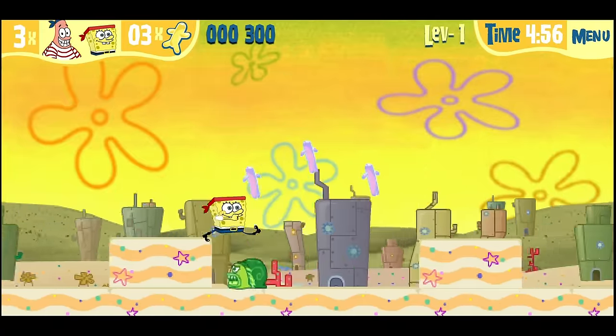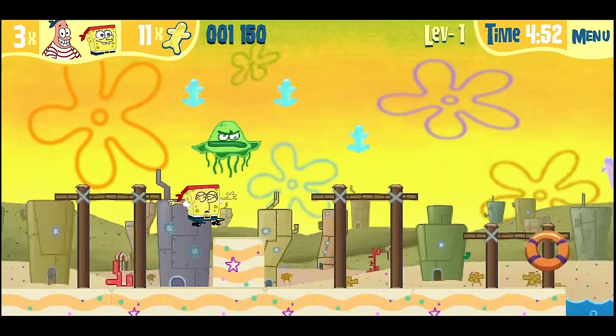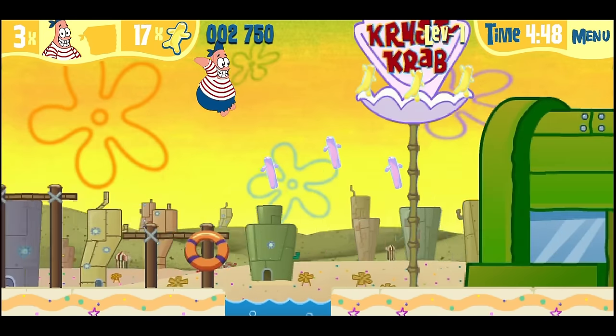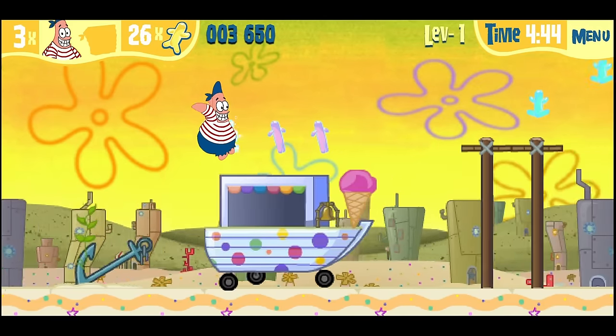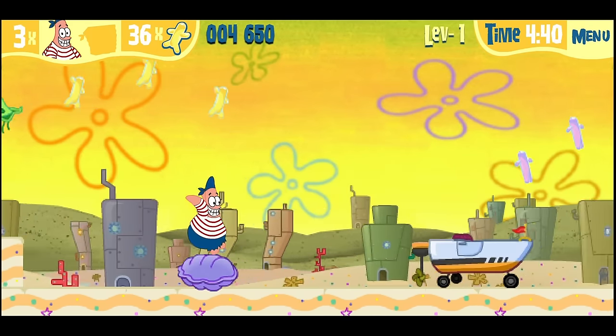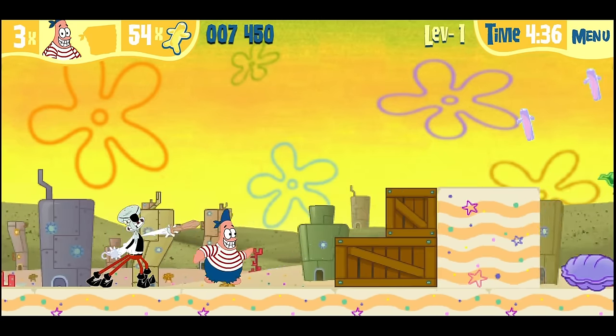Now if you're looking for a challenge, look no further. This game will test the absolute limits of your strength, and maybe even your patience. In the story, the Flying Dutchman has stolen Gary, so you have to bring him back. You do this by running through a series of obstacle-laden stages that take a life away at the slightest touch. You play as SpongeBob and Patrick as you dash through the stages and try to jump over obstacles and enemies.